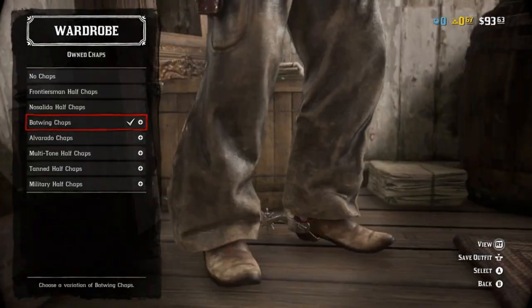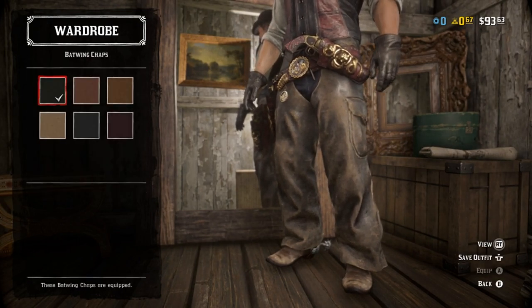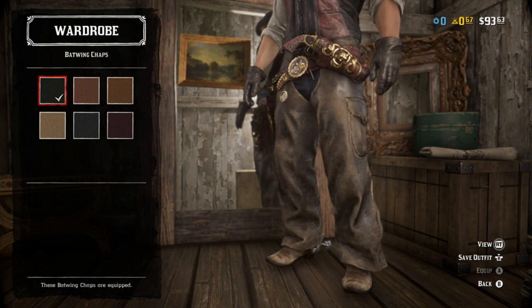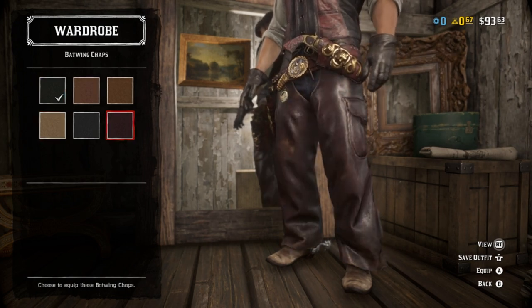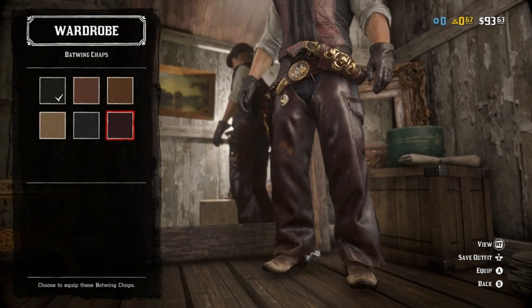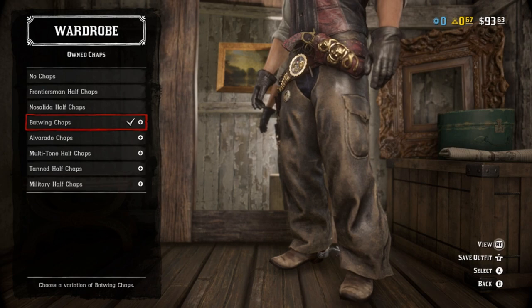On to the thing that's really going to matter though - Batwing Chaps in this kind of faded black. It's not pure black, it has some tinges of brown here and there. Faded black felt like it kind of sold the part. There's also a dark kind of maroon version - it could kind of work. Have fun with it either way.